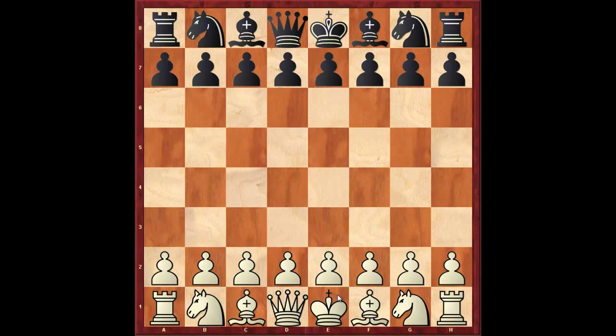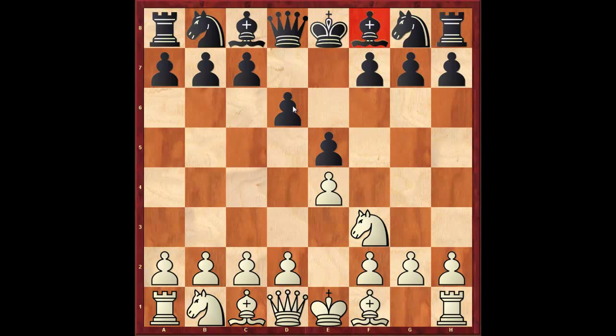So after e4, e5, knight f3, d6 we've reached the Philidor. Basically, Black has renounced the possibility of playing d5 in one move, and in addition to that he's decided not to develop the bishop in a more harmonious and dynamic fashion. As a result, Black is going to get a position where he lacks space — it's going to be very restricted in nature — but needless to say it's a very resilient one, so it's a solid opening to play.